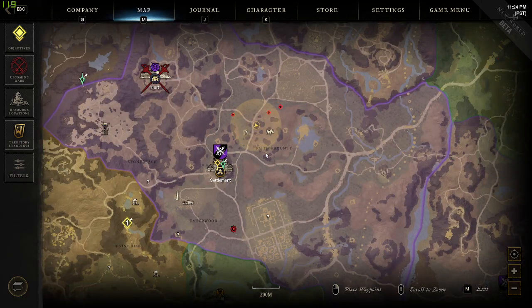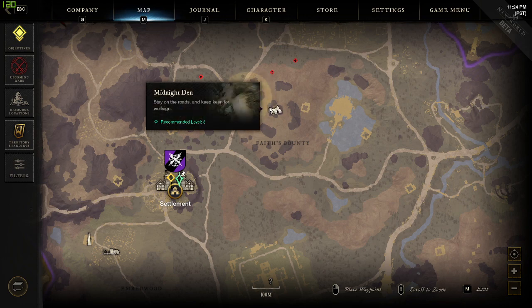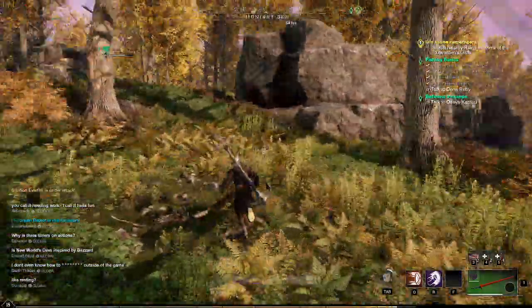Just northeast of the settlement is Face Bounty. If you go between the F and the U in Face Bounty, and as high as just above the image of the Wolf of the Midnight Den, you'll be able to find multiple Iron Veins as well as Silver Veins.